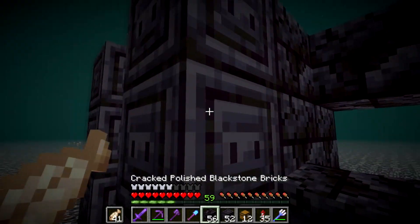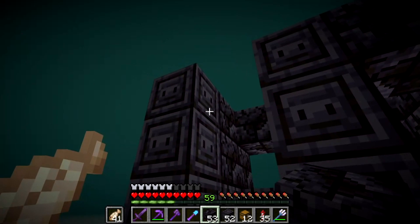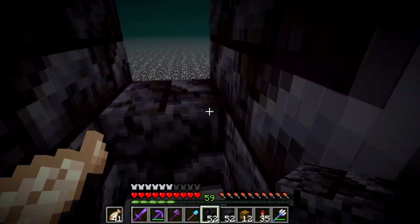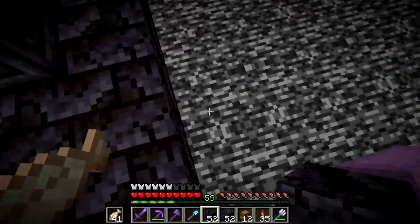Let's build up these walls. There shouldn't be a block there but there should be a block here. The reason there's no block on this side is because that's where the dispenser will go. In the top I will slab over.